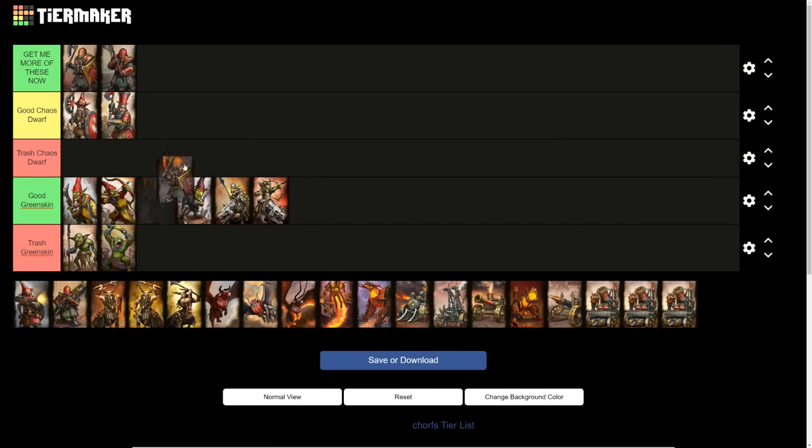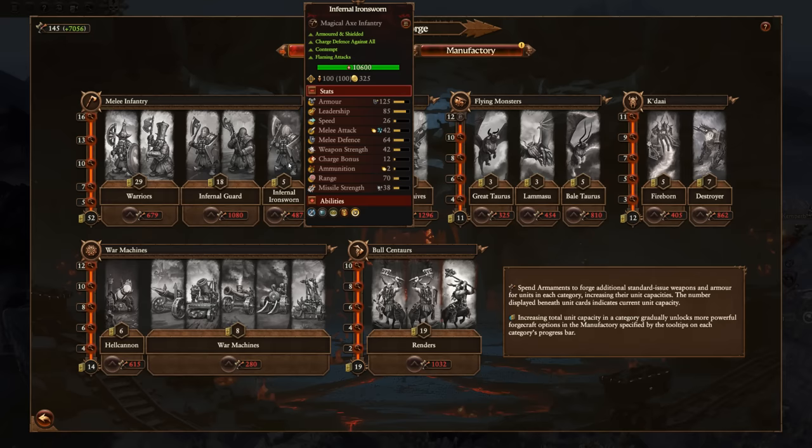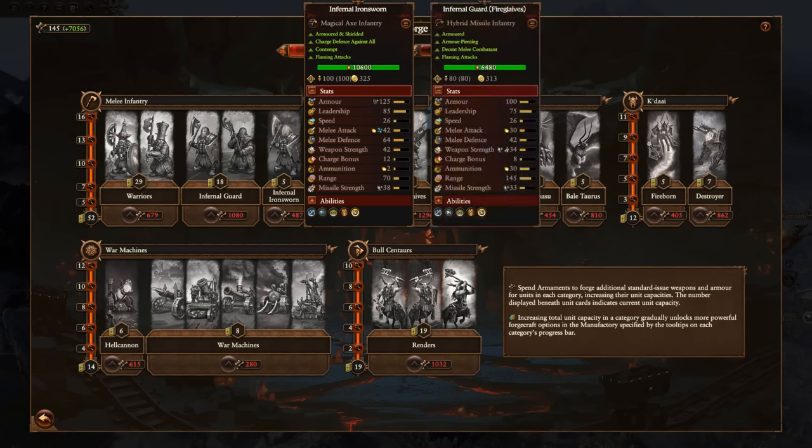The Infernal Guard Ironsworn are essentially the Chaos Dwarf version of Iron Breakers. They've got flaming attacks, which I'm not the biggest fan of since so many enemies have fire resistance and very few have fire weakness. However, having magical attacks makes this the go-to infantry unit against demon armies. In addition, they have a canister shot ability that's actually more powerful than the Iron Breaker version. They're kind of expensive and don't get the upkeep reduction from the Infernal Castellan, but when you've got the money for them, they're a really solid unit.